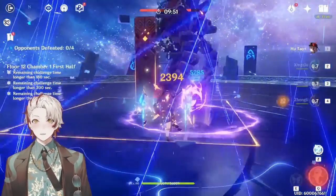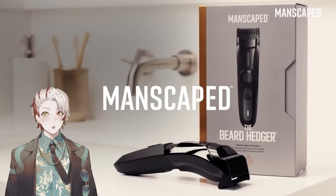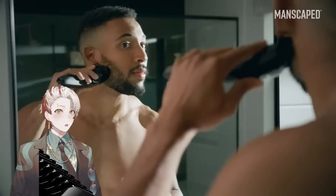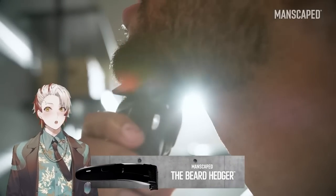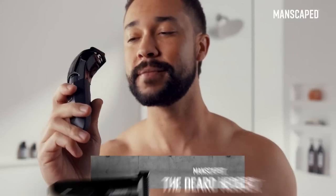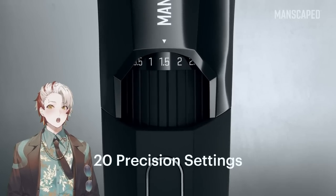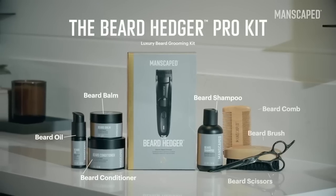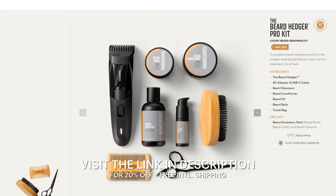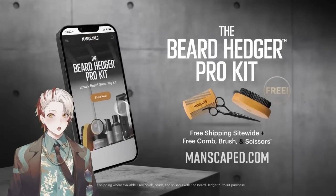Thanks to Manscaped for sponsoring this video. Manscaped is the global men's lifestyle brand disrupting the beard market. The Beard Hedger Pro Kit features a 7,200 RPM motor and titanium-coated T-blade that can cut through the thickest hair in a single stroke, with 20 different cutting lengths. The kit includes beard shampoo, conditioner, oil, balm, travel bag, and more. Get 20% off plus free international shipping at manscaped.com using promo code SLICE at checkout. Now, back to the video.